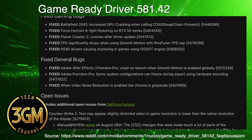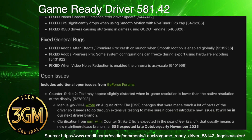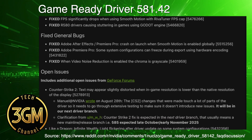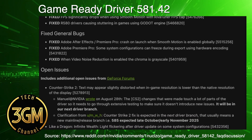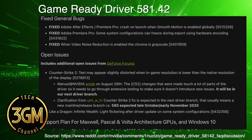They also fixed the significant FPS drops when using Smooth Motion alongside a Riva Tuner FPS cap. Users reported that the annoying ghosting artifacts in Assassin's Creed Shadows disappeared with a specific DLSS setting. That all sounds good on paper, but the actual results are often mixed.